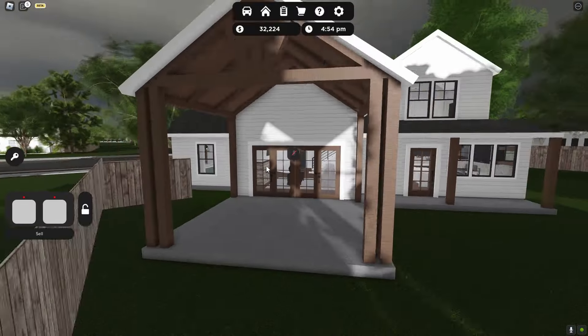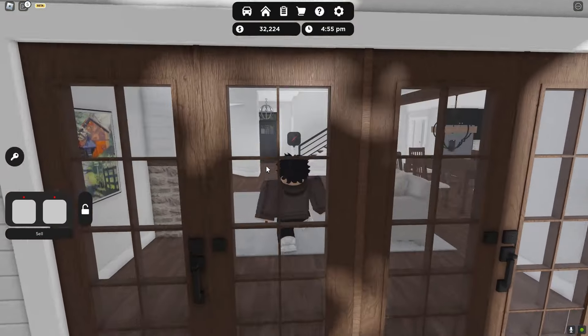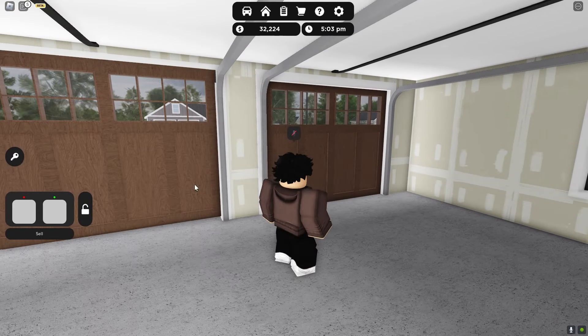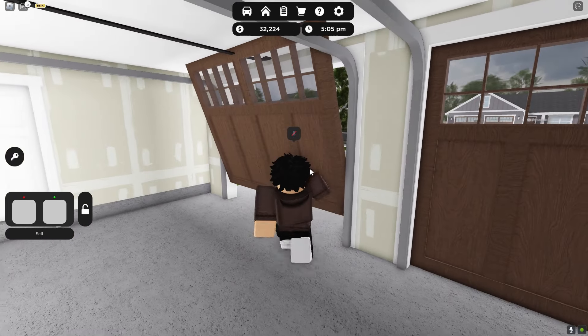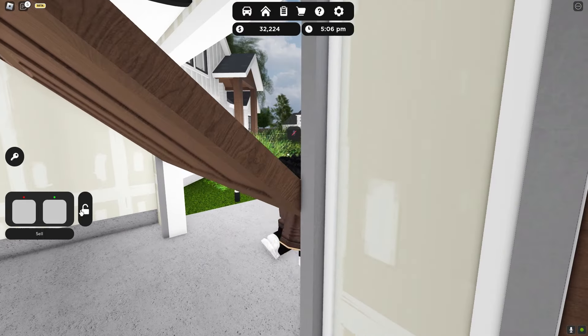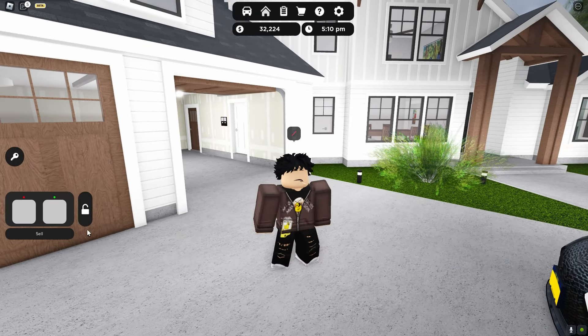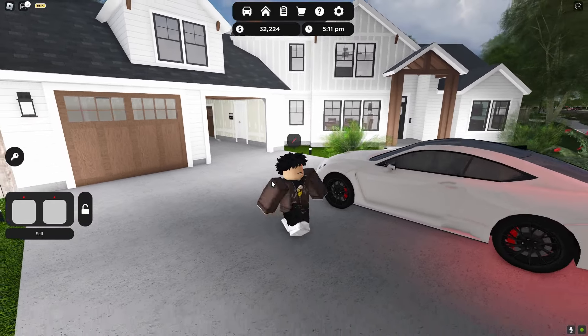There's also a huge backyard but for some reason I cannot get to the back. The house is very spacious — there's even a garage and you can open it. As you guys can see, you just press the button right here and it slowly opens. You can also lock your house with the button on the side — you just press the house icon and it'll pop up. Pretty neat.